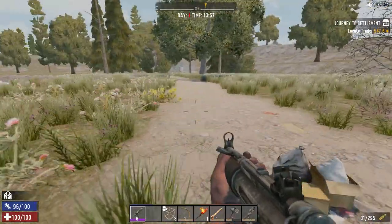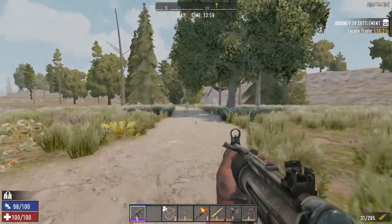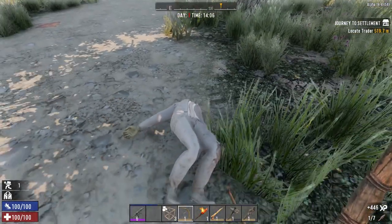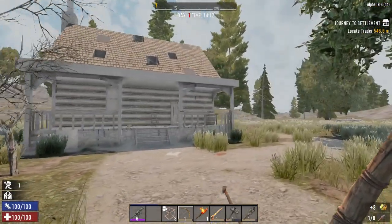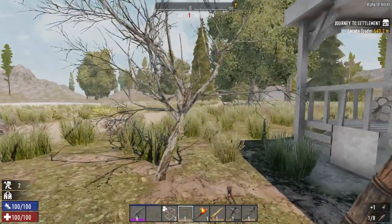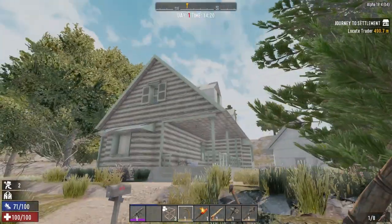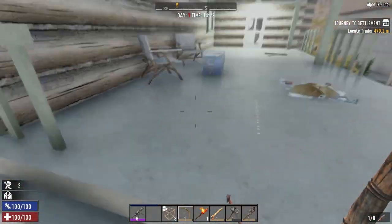We have a couple POIs here we can raid. There's a zombie down there — let's take care of them. I haven't made a spear yet, let's do that. This area wouldn't be bad to hold down for the night — you only get about five or six zombies the first night. Let's check this bigger building; I can stand on the roof and I kind of like it better. Let's raid it and if we have time we'll go to the other one.